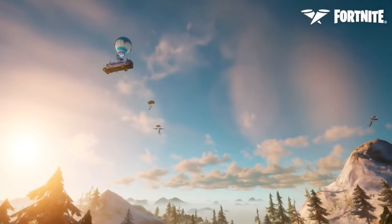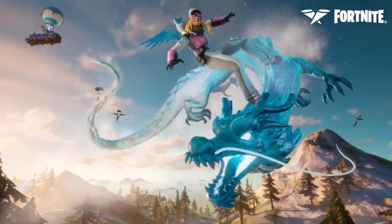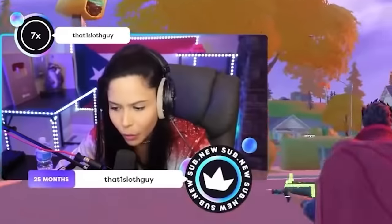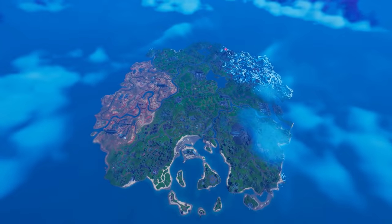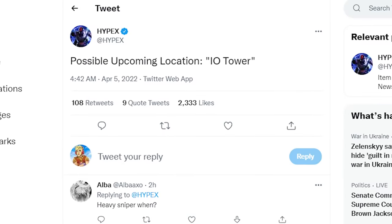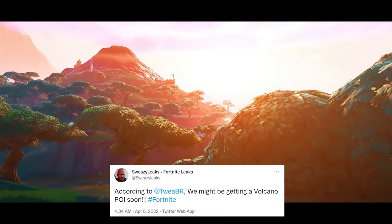Our next Icon series skin has been revealed. While we've recently had athletes and musicians like Chloe Kim and Silk Sonic, this time we're getting a content creator. Chica will be joining the Icon series this season and her skin looks incredible, with a ton of edit styles too. Moving to the Fortnite island itself, we have our first look at upcoming POIs. Strings in the files hint that we'll be getting new Imagined Order towers and maybe even a volcano POI.